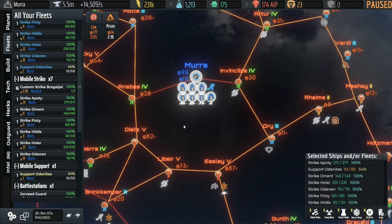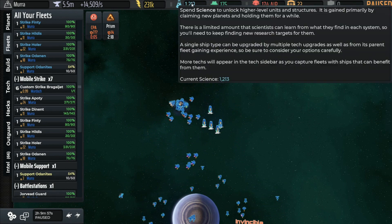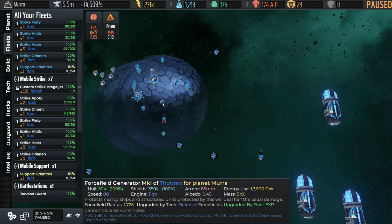Another question was about shields — why am I not shielding my turrets, and do shields really limit damage for stuff they're protecting? Don't take my word for it, let's see what the game says. If we look at the tooltip on the force field generators: 'protects nearby ships and structures, units protected by this will deal half the usual damage.' I presume that's everything — ships and turrets. It doesn't say ships or turrets specifically; it says units protected by it.